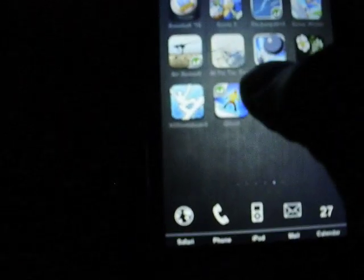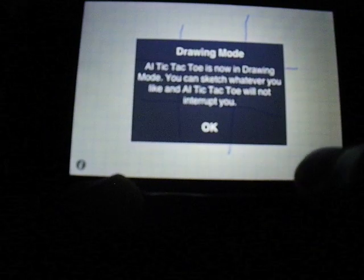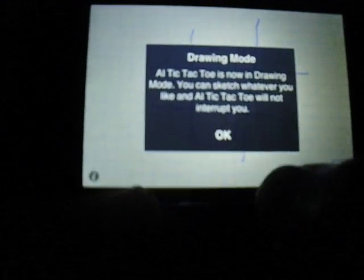The first app I have for you guys is called AL Tic-Tac-Toe. All this is, is a sheet of paper where you could draw a tic-tac-toe grid and play with it. On the bottom right, it has a little tic-tac-toe with a circle on it, and if you click on it, it will let you sketch anything. To erase it, all you have to do is shake it — and as you can see, it erased.